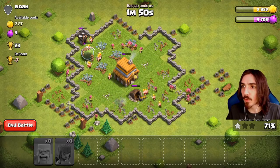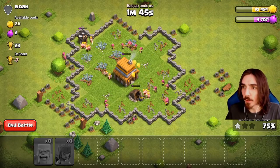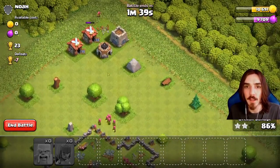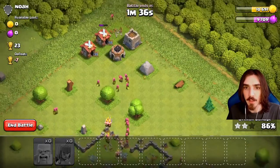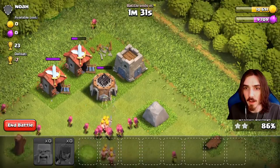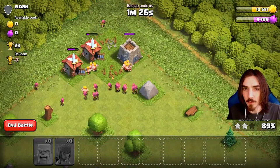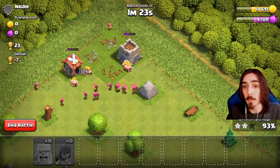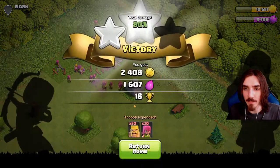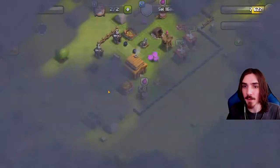We're almost at 10,000 gold - are we gonna get 10,000? Yes! We hit 10,000 gold, and we're at 9,700 elixir. There goes the Town Hall to give us that epic two-star. The rest of our troops are going to go up top to help out. See that laboratory - they have a laboratory - and there's that secret building I've been hinting at. Look at that - three stars! 3,000 gold, 2,000 elixir, and an epic 23 trophies.